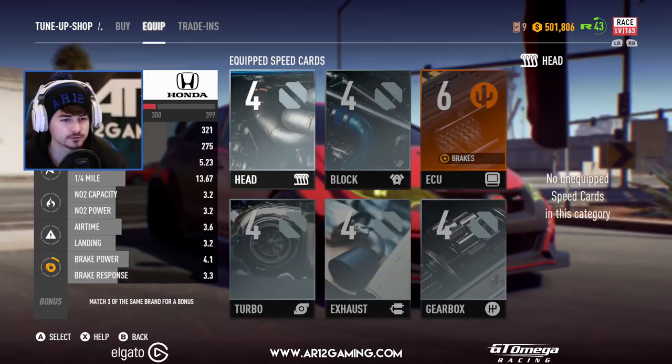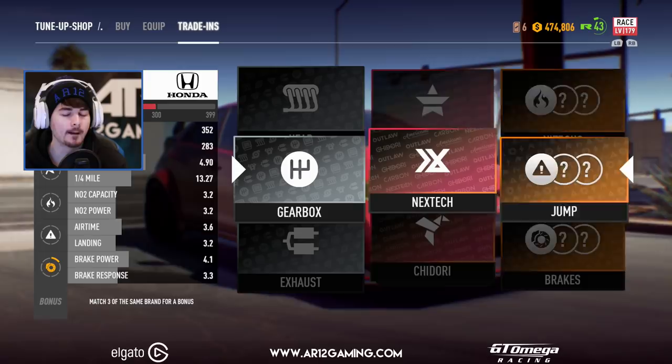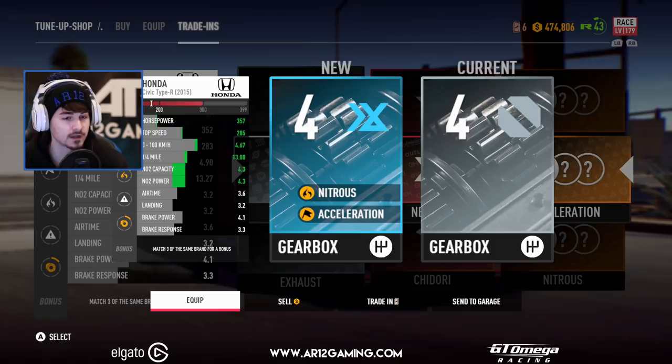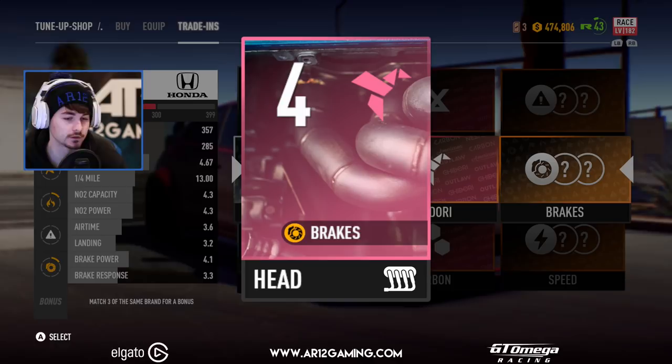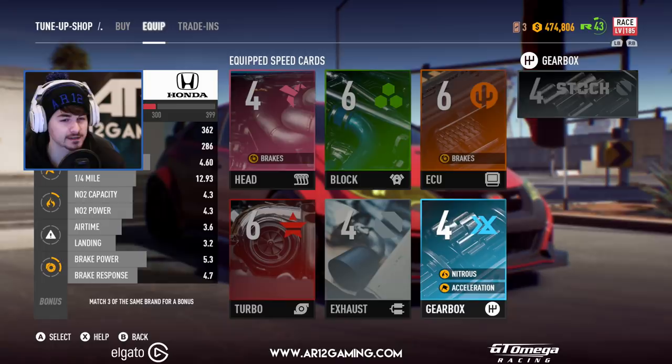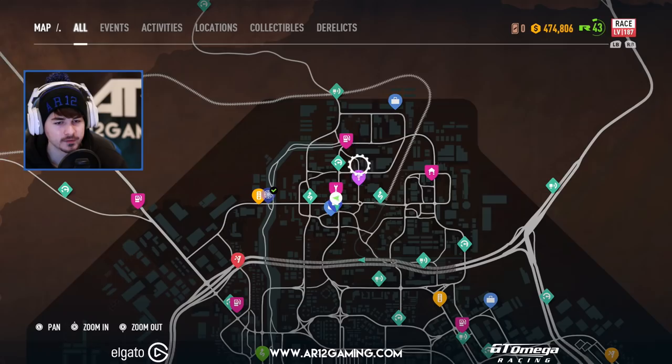We spend so much time upgrading cars in this game - it's insane. Hopefully we can get some higher level stuff, but level four at least gives us some good NOS boosts. We needed a head - let's go for that. This thing is gonna be really, really fast now. We get some brakes which is good - stopping power, decent. It was only level four again though, so that's kind of annoying. And an exhaust - these parts are better, but I want level six parts, not level four! Acceleration boost again, helpful. We're up to 370 horsepower, nearly. That's pretty good.